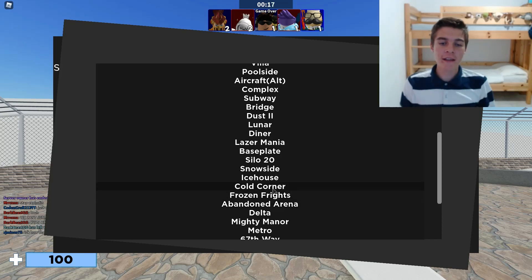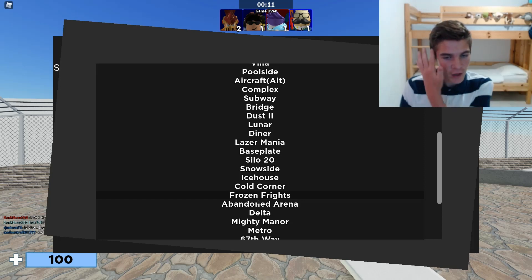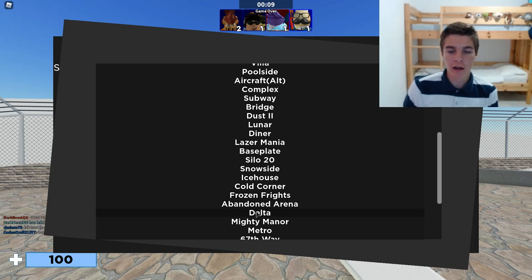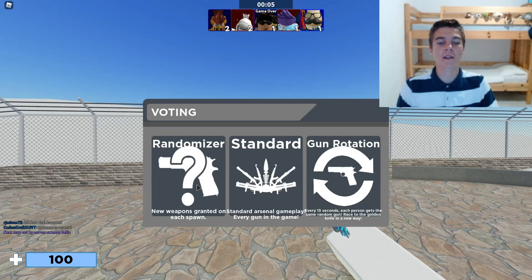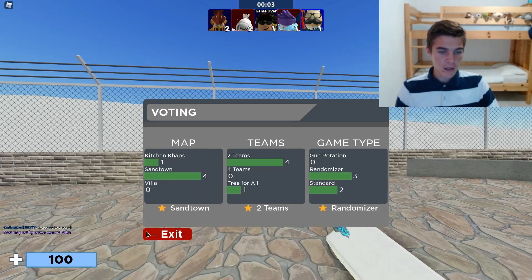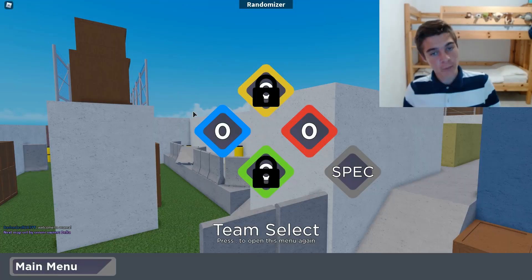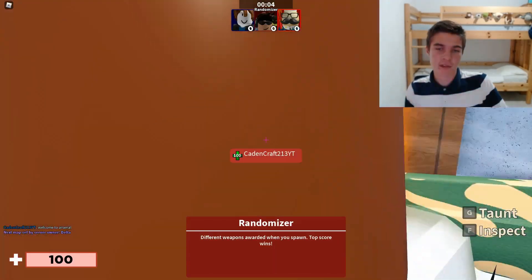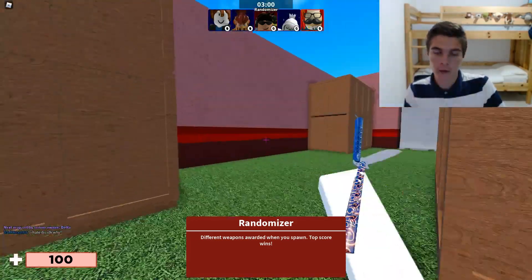These are Cold Corners - Street Corner but in snow. Frozen Frights is Hype Frights but in snow. Abandoned Arena is Abandoned Arena. And Delta is the one we've not played. As you can tell by the thumbnail, we've played most of the maps that are in the thumbnail.